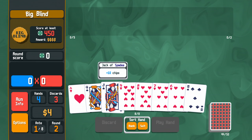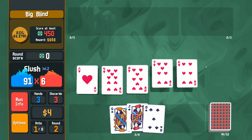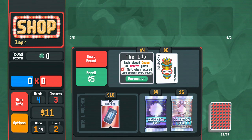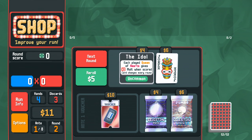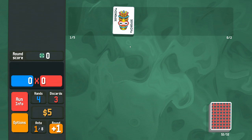I could have taken the $25 skip — maybe I should have — but I'm going to get $7 there. The Idol is an incredibly interesting proposition because we already have two of every card. Let's see if we can make that work.